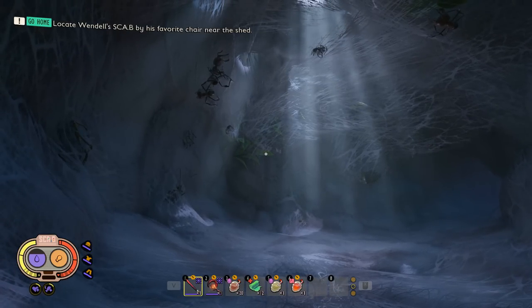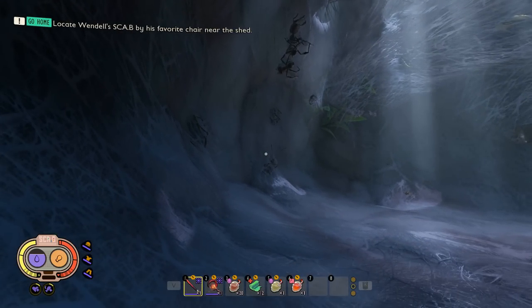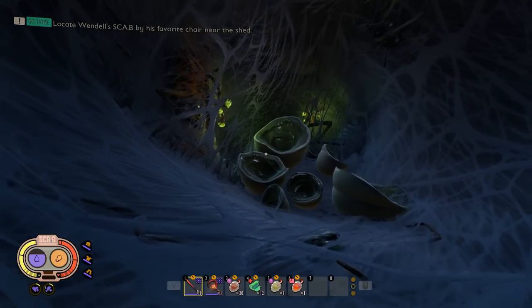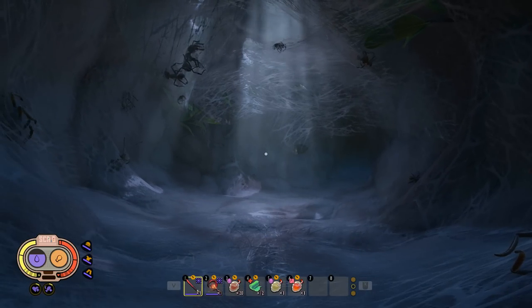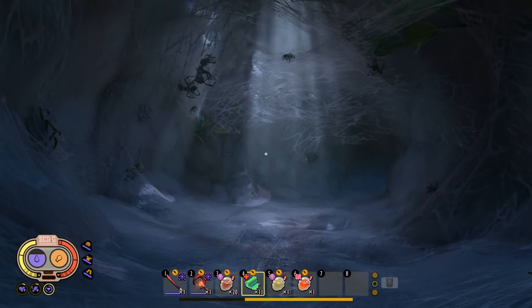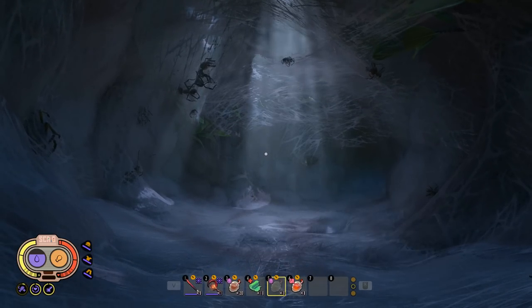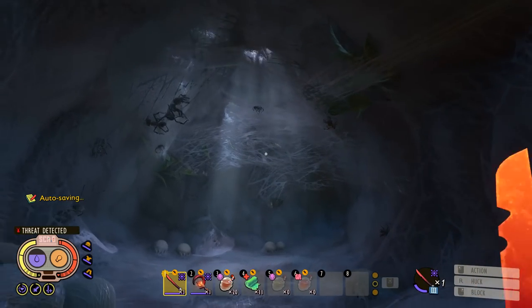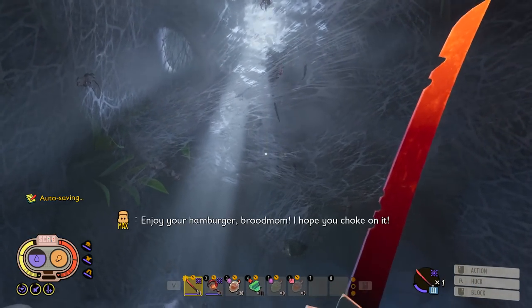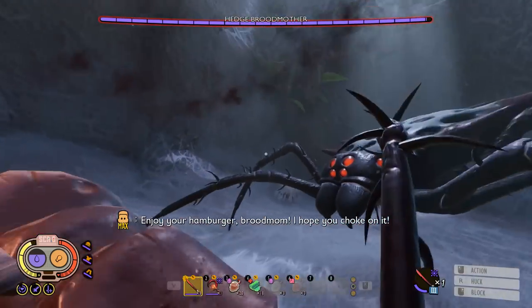She's nowhere to be found right now because we have to lure her out. We got a recipe for the Brood Mother BLT way back on episode three, so we'll put the BLT right here and down she'll come. But first I want to get prepped — I'll pop a bandage, then this for better attack and this for better defense. I think I'm ready.